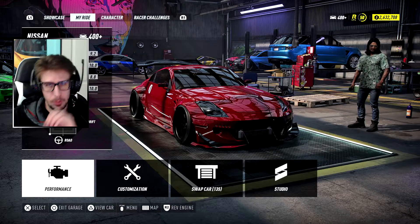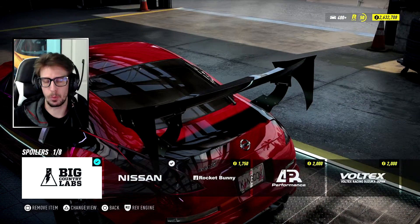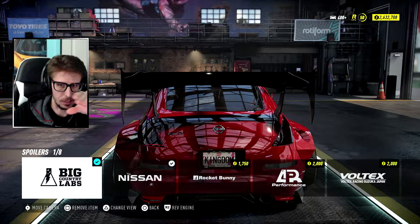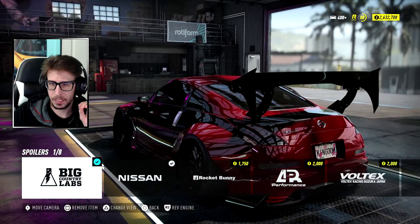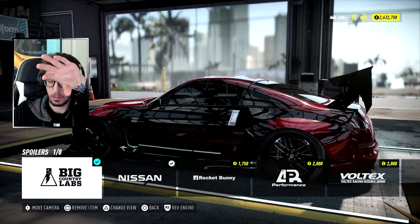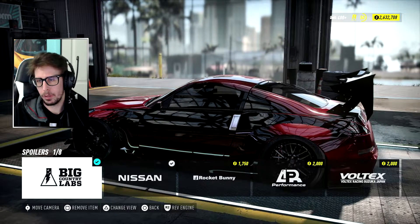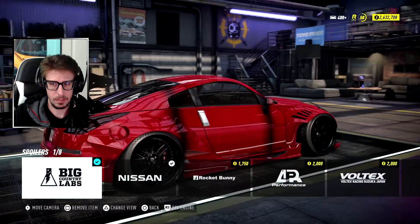We went full Rocket Bunny besides the wing. I just want to point something out — in the customization, body, the Big Country Labs wing — you see how high it's mounted on the trunk? It's supposed to be back; the back of that bracket is supposed to touch the taillights, and there's a little piece that curves around to the side. I've seen a couple in real life, and the edge of the wing should be pushed farther back so it kind of meets the end of the bumper a little better. It's 7:32 in the morning, I've been up all night. Ghost, get your shit together, alright? Either way, gorgeous.